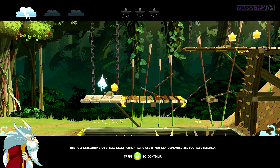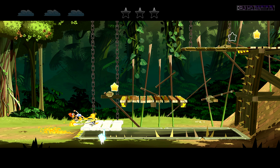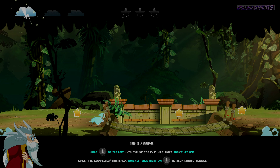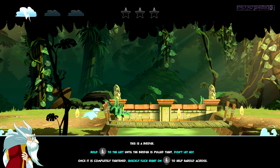Let's see if you can remember all you have learned. This is a bridge. Hold left until the bridge is pulled tight. Don't let go. Once it is completely tightened, quickly flick right to help Herald across.